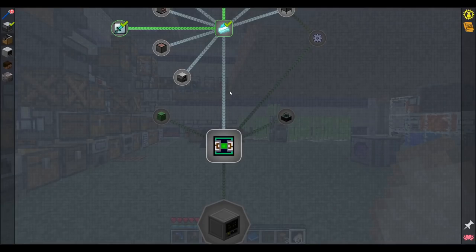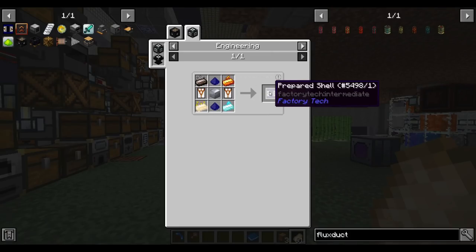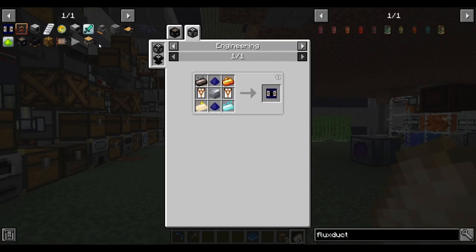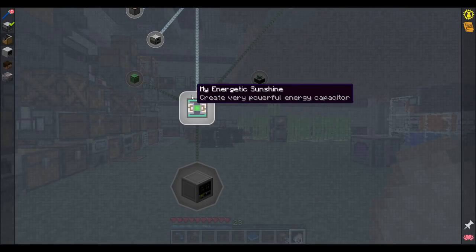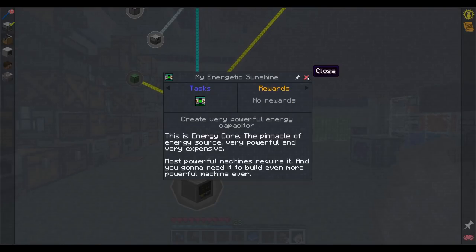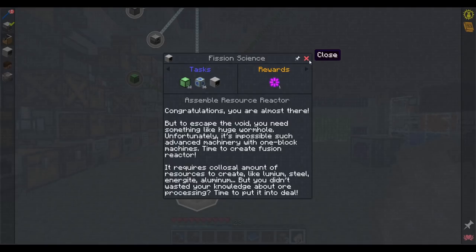Now let's get into what we started working on at the end of yesterday: making prepared shells, with the ultimate goal of making energy cores. We need to make a lot of energy cores to build the fusion reactor.